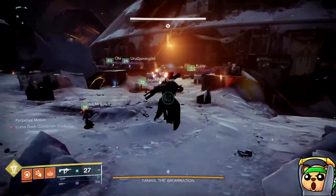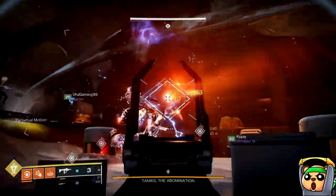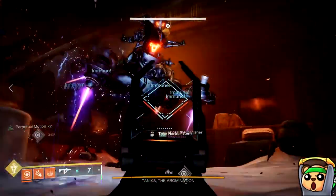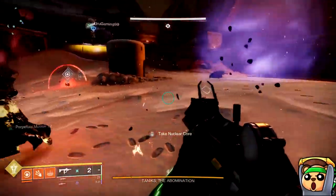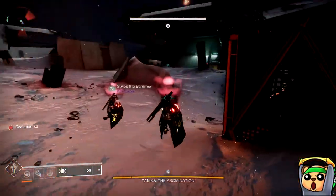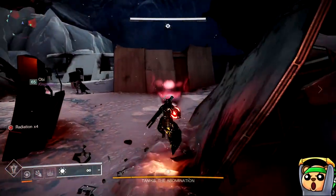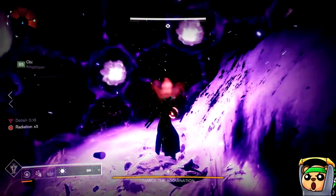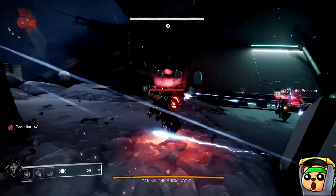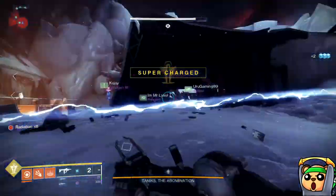Speaking of Taniks, you can get Bequest and the Machine Gun from him. The Machine Gun right now I wouldn't say is all that great — it doesn't have bad perks, it has actually pretty decent perks like Killing Tally and Firing Line — it just doesn't fit anywhere in the meta right now. Most Machine Guns don't fit besides Fixed Odds. You could farm it out, it wouldn't be the worst thing, but then you'd just have to vault it and wait for a possible future meta where it would be very usable. Maybe one day.